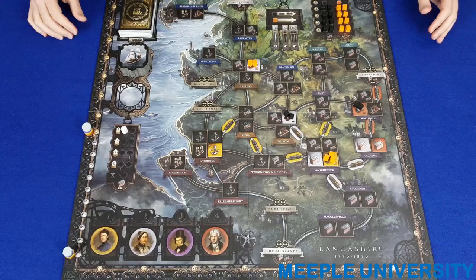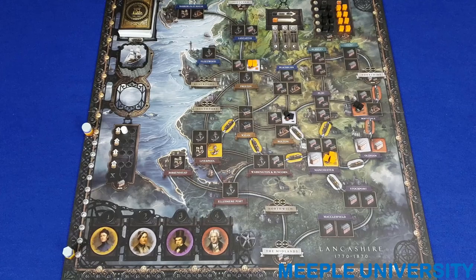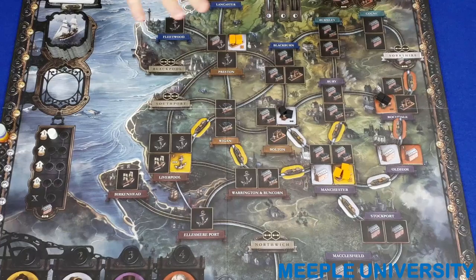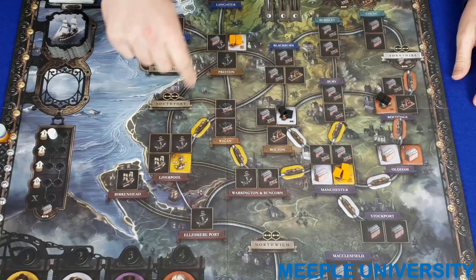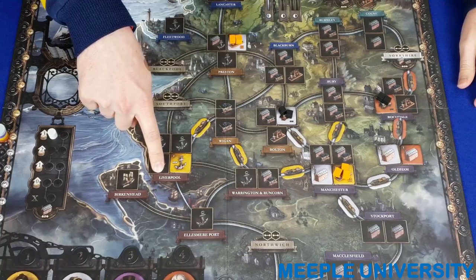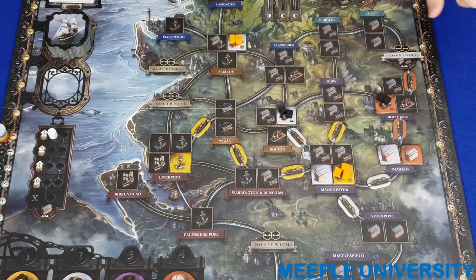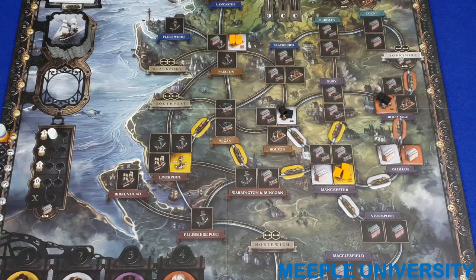A player's network is any location containing one or more of the player's industry tiles, or adjacent to one or more of the player's link tiles. So yellow's network comprises Liverpool, Wigan, Warrington and Runcorn, Manchester, and Bury. The player's network is not necessarily fully connected — for example, white's Preston is not connected to the rest of their network, but because it contains an industry tile, it is still considered part of it.